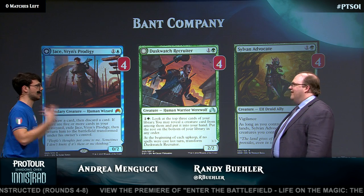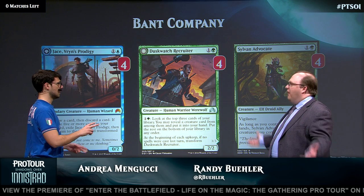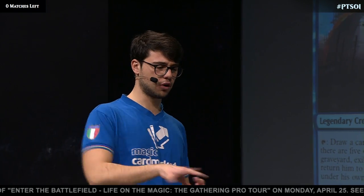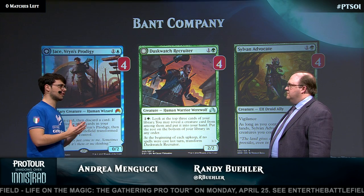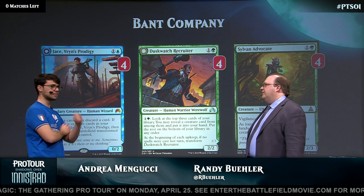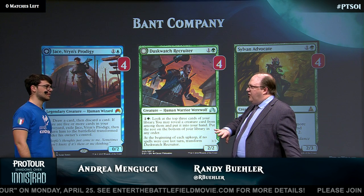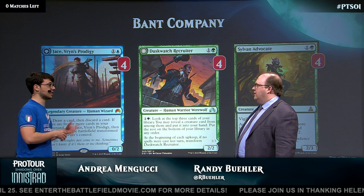If you have Dromoka's Command, you want to play Sylvan Advocate because it's the best — it fights everything on turn two. If you don't have either of those, then you play Jace because you want to fight things. He might be the weakest on turn two, but it's clearly the most powerful later in the game. When you play turn four or six Collected Company and Jace is among the top six cards, you want to take him because it means another Collected Company next turn. Jace is still probably not as good as when we had Fetchlands, but still a four-of.